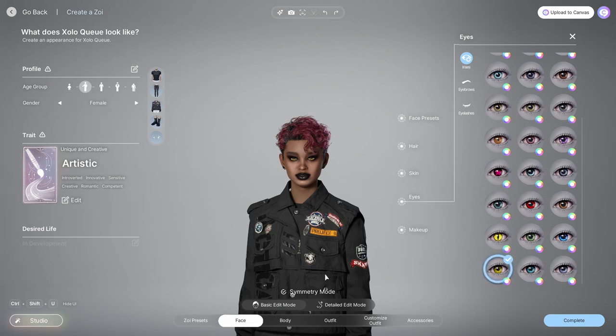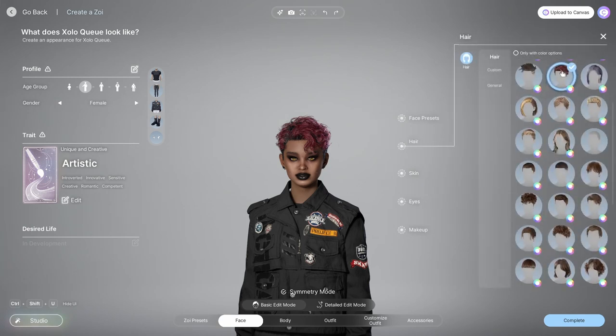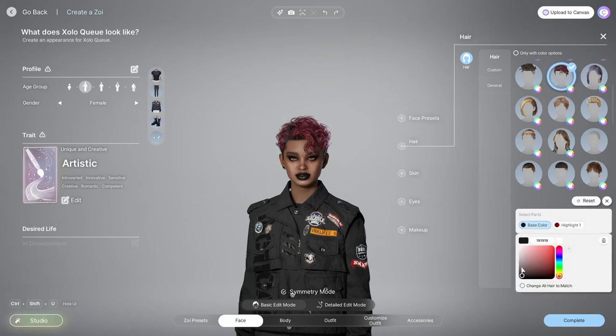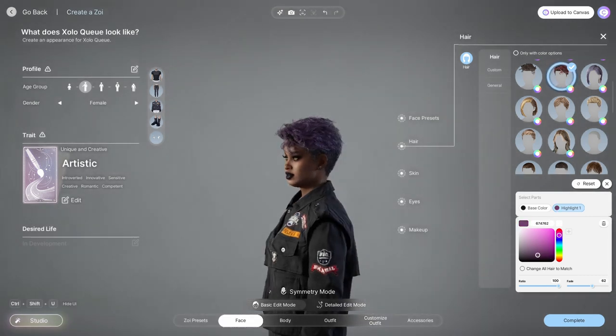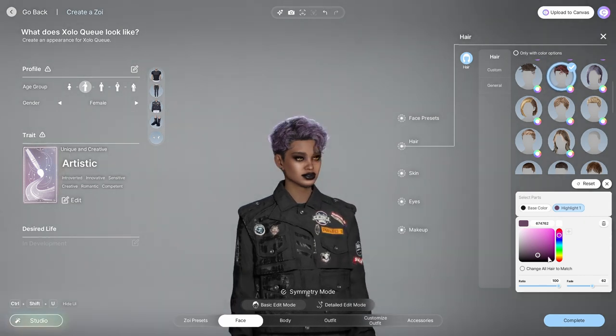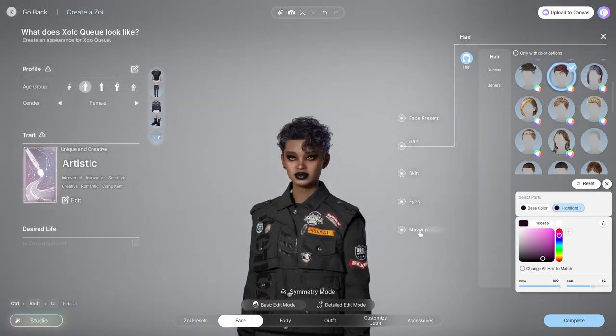Instead of adjusting the face more, I'll change the hair color. Let's go with purple — red is my favorite color but purple works. Going to the highlights and choosing a dark, dark purple. There we go — nice. We are in business!